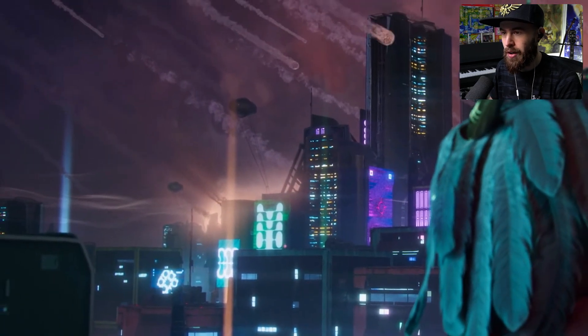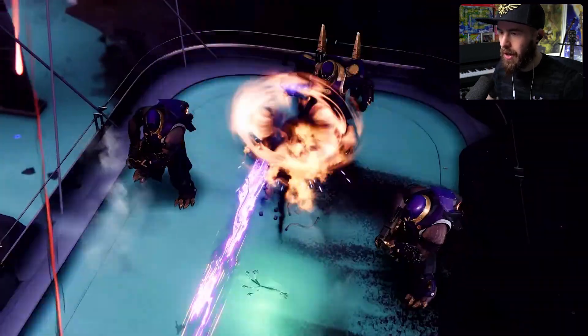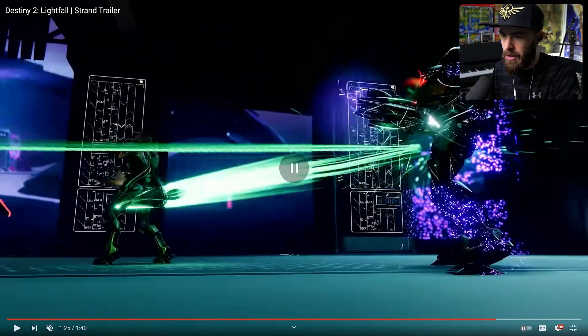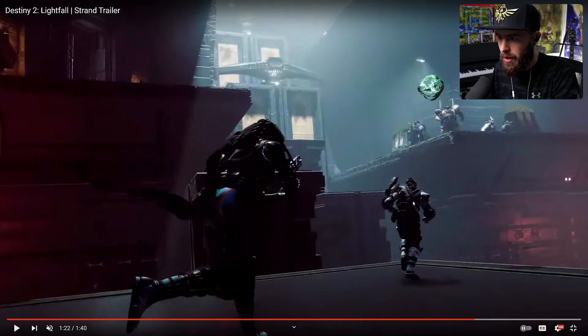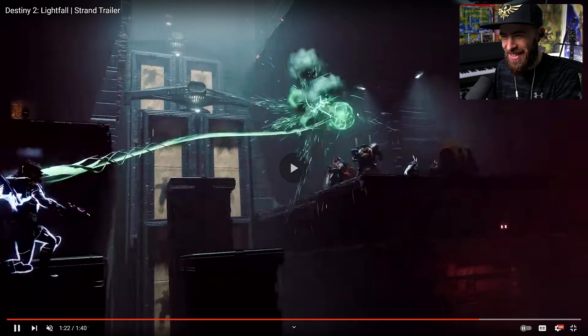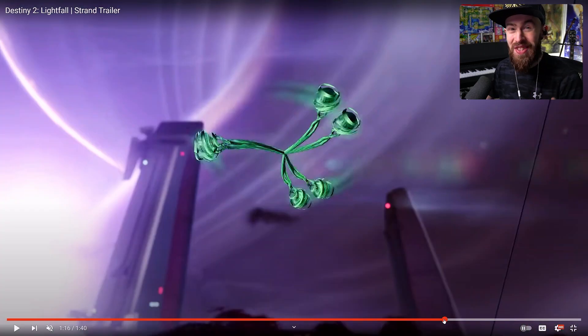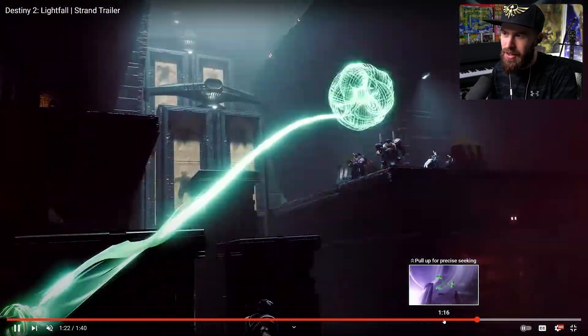And then you see the part where — I don't know if this is specifically for the Hunter — but they throw this ball of Strand at an enemy and then they latch on towards it and go towards the enemy. Obviously, we're all going to have the grappling. But I missed it the first time — the Titan threw the ball and the Hunter latched onto it! What is happening? That's crazy. I guess there was a Seeker grenade going towards the enemies, and because the Hunter was latched onto it, it was automatically pulling the Hunter towards the enemy to catapult them. If you can link moves together like that — Titan throws some kind of Strand grenade and the Hunter just latches on — that's nuts, that's insane.